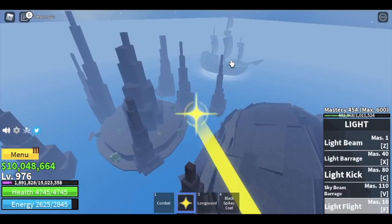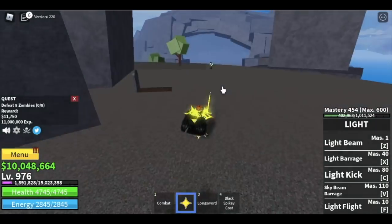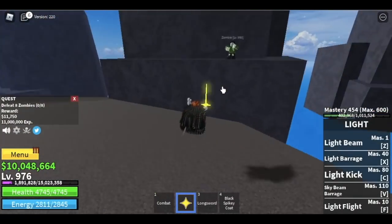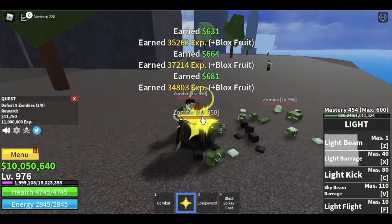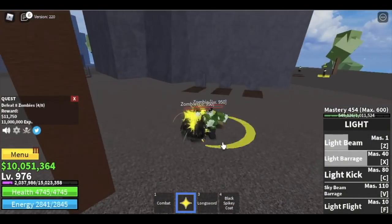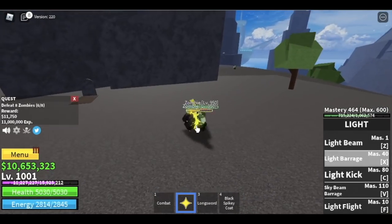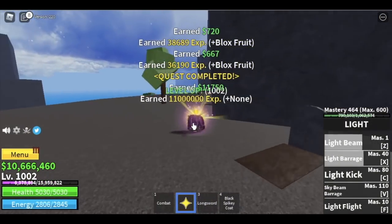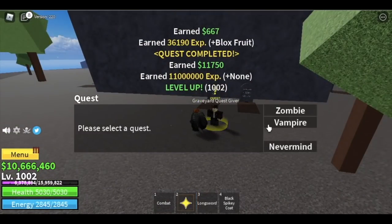Zombie Island is great for leveling up very fast — you need to defeat eight zombies per quest. We're not going to defeat the Vampires even though they give more XP, because they are too far apart. You can finish two zombie quests in the time it takes to do one vampire quest, so efficiency-wise, stick with zombies.